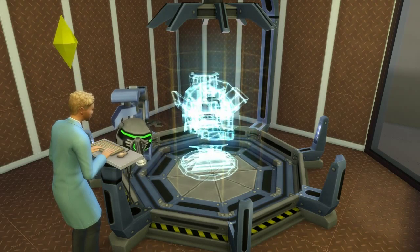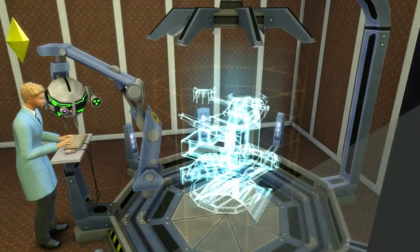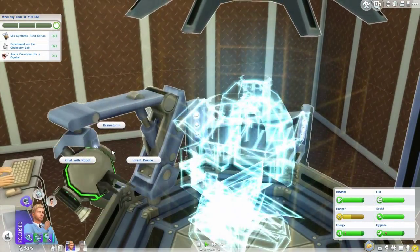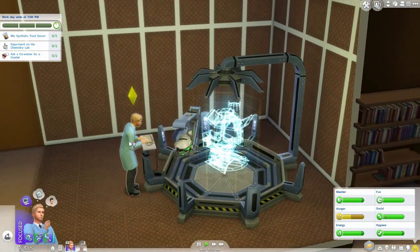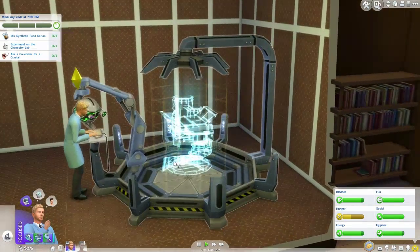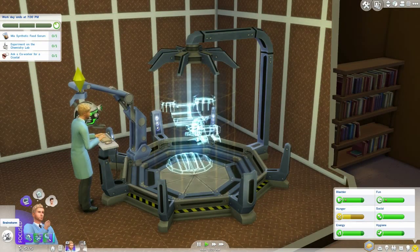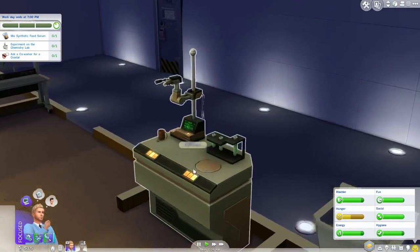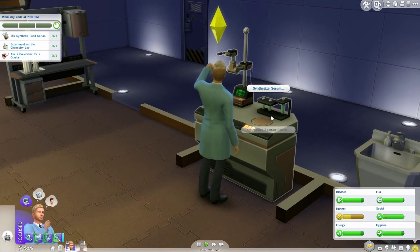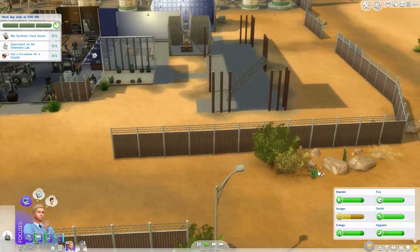I guess that's like furniture items from the future - that's awesome. There's a little robot projecting everything like Iron Man - it's a holographic thing. Can we name it? That would be so cool. He can stop doing that for now - he wants to chat with a co-worker but we will first experiment and create a synthetic food serum. We still need to harvest two plants to create the serum.